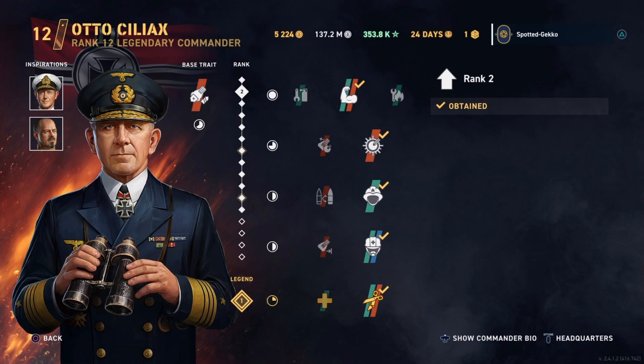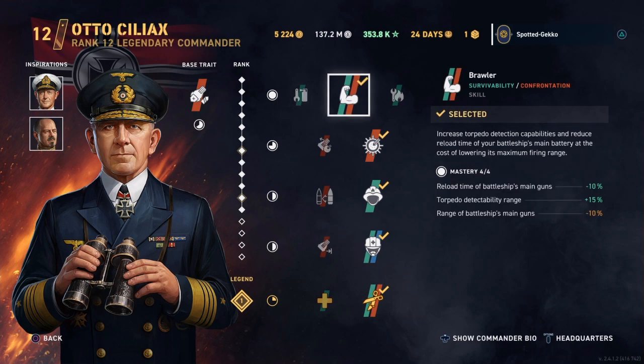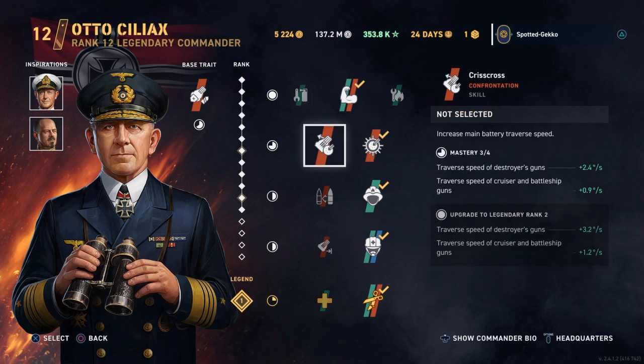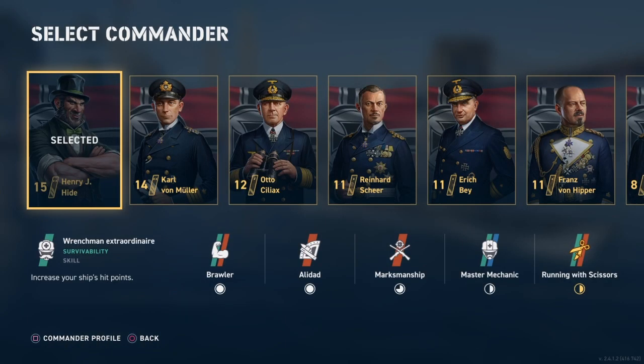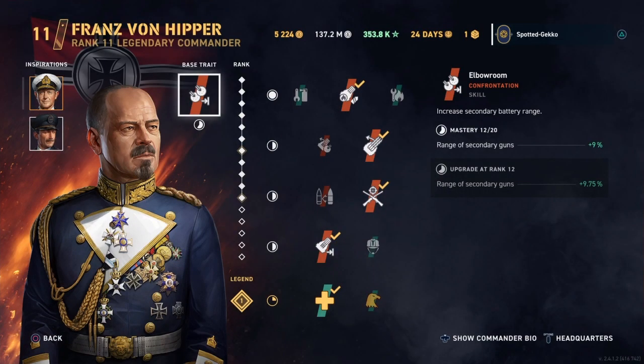If you want the Bismarck to be a secondary build, use Otto and then select Hipper as an inspiration to give you even more increased secondary battery range. Another commander option is Franz von Hipper — he has the base trait of increased secondary gun range. Some people use Hipper directly on the Bismarck, but if you want the longest range secondaries, you're better off putting Otto as the main commander with Hipper as an inspiration. If you have Hyde, use Hyde — and that's who we're going to use for this match.